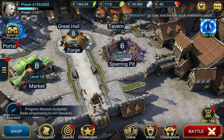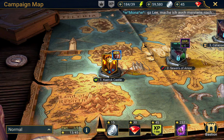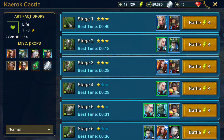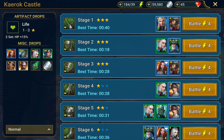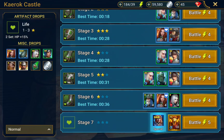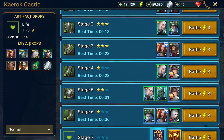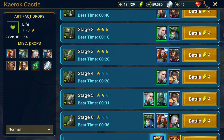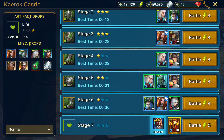First things first, we go to the campaign and we search out a stage we've already beaten and can beat very easily, probably in a lower time. For example, the second last stage is 36 seconds — it's okay. It's just for show purposes, but you should be able to beat this stage every time. The better the loot and the quicker the run, the better your outcome of this farming method.